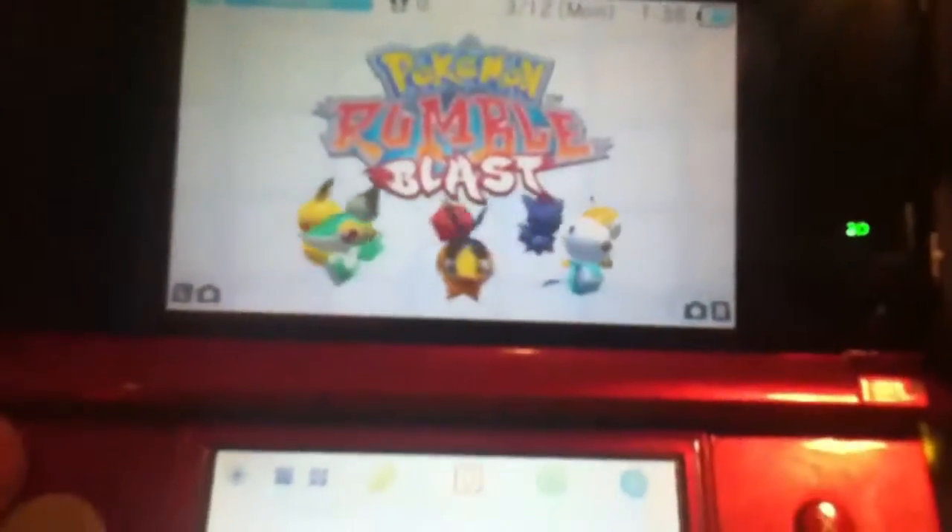Grab my game bag before we do anything. I'll put my theme up so I won't lose it. Just put my Platinum aside — Platinum is a good game. Now I've got three 3DS games: Mario, Zelda, and Pokemon — my three favorite mascots and characters. Let's start this game. GameStop gave me this card so I can get a subscription and stuff. Let's watch this — I guess that's the magical key of wonder.